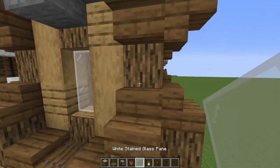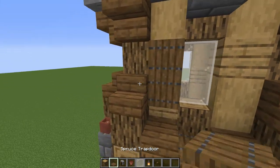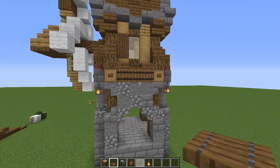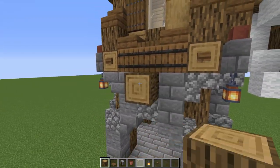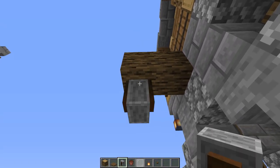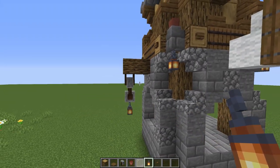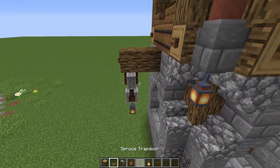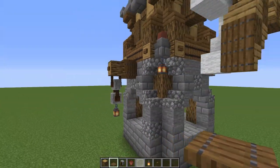Now let's grab some windows — I'm putting white glass here and here, and some shutters on one side, then on the opposite side as well. Next, something I think is a first for me: put a log out here, go out one and two blocks, then grab grindstones facing upward — one here, twist it, put another one there — then hang a light from it. It looks just like a little chain! I love that; I'll be incorporating this in future builds.